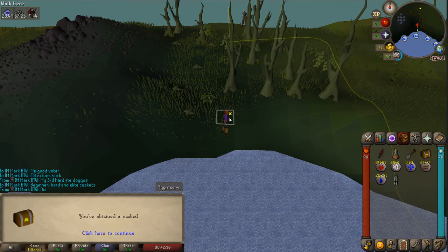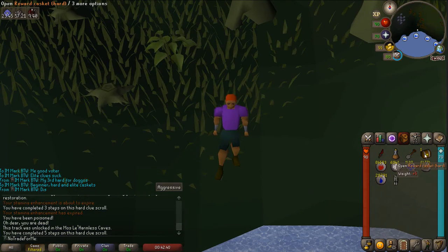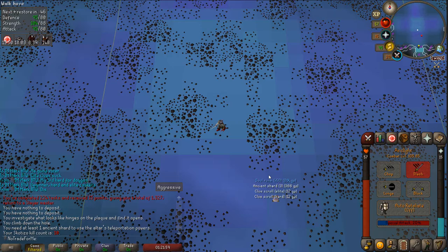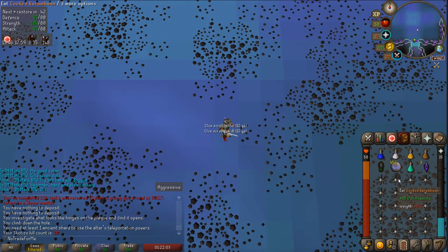We got another hard clue from the hellhounds - let's open this casket and see what we get. The Bandos reward set - ouch. Alright, that's a good drop to see. We got a hard clue and an elite clue and three ancient shards. Let's go see if we can knock these out.